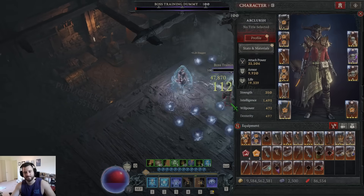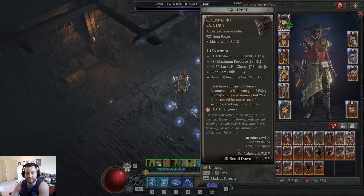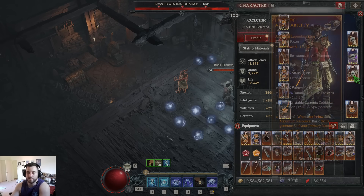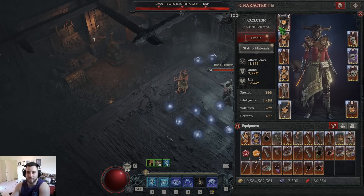Alright, this is Arclash. Let's go over the full setup again. It's the Crown of Lucian — 24% damage, 25% damage, it stacks up 5 times and it increases your resource cost. I'm not totally sure how the resource cost math works exactly, but the mana was fine — that's all you need to know.